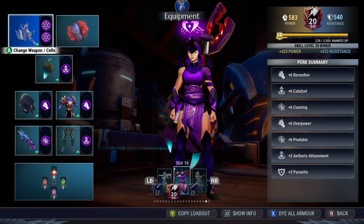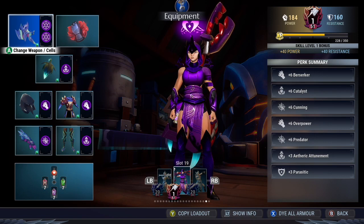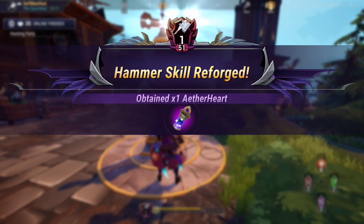For example, my weapon power is at 583 and my resistance is at 540 on my hammer. If I reforge my hammer, my weapon power drops to 184 and my resistance lowers to 160. Usually both of them would go down by 380 each, but since I had reforge bonuses affecting my weapon power, it dropped by 399 power instead.